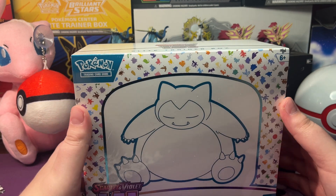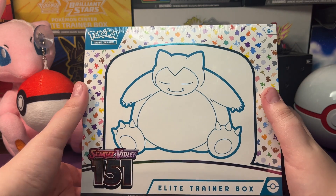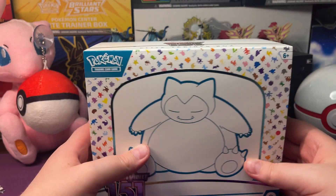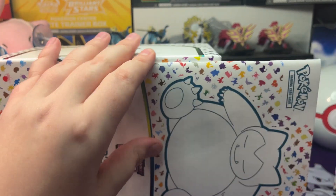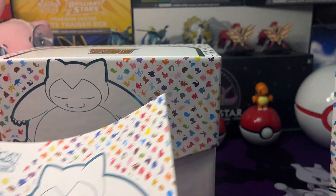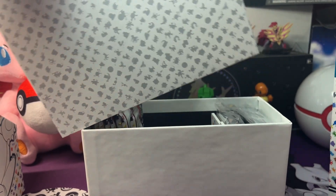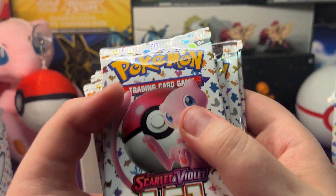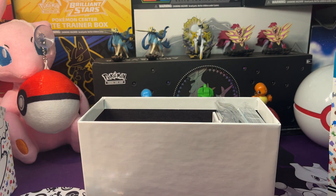Alright, so today we are opening a 151 Elite Trainer Box - it has nine booster packs in it. I'm very excited, let's open it up. There we go, we got the plastic off. Here is the 151 book, pretty cool. Alright, now let's unpack our box here. Here are the 151 booster packs, pretty cool, I'm so excited to open these.